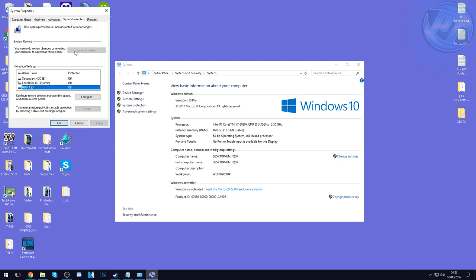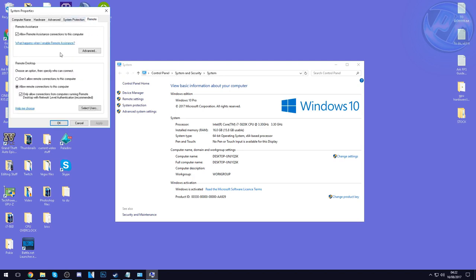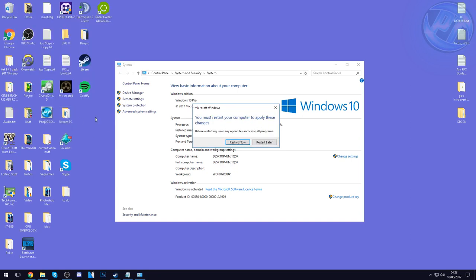Going up to the top — System Protection. You can experiment with this; I personally have it turned off. If you're happy with the guide results afterwards, I recommend coming in and turning this off. For Remote Access — if you do use remote access on your PC, leave it on. If you don't, uncheck everything in here, press Don't Allow, and press Apply. Once all done, press Apply and OK. We'll be restarting later.